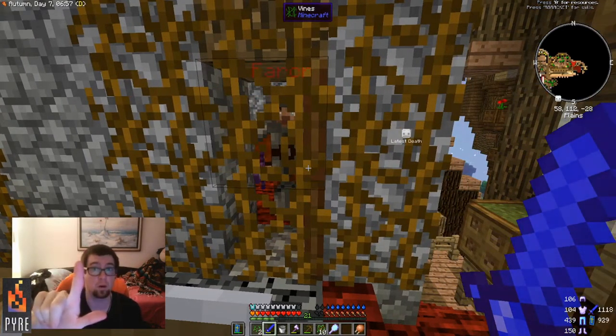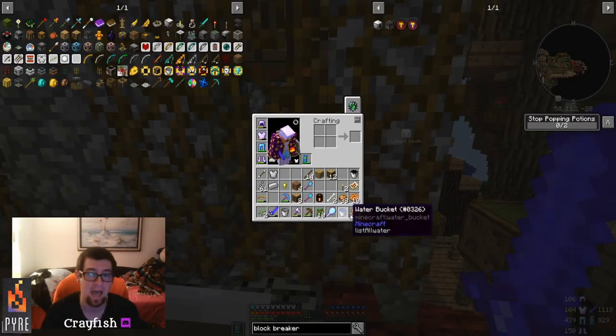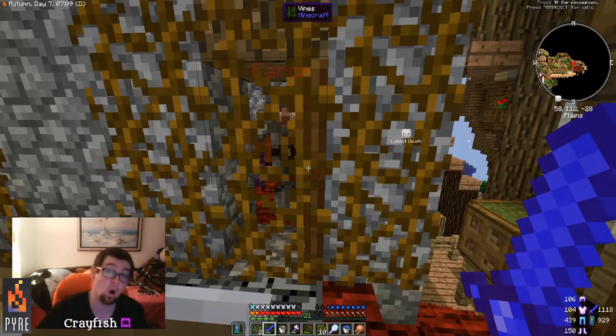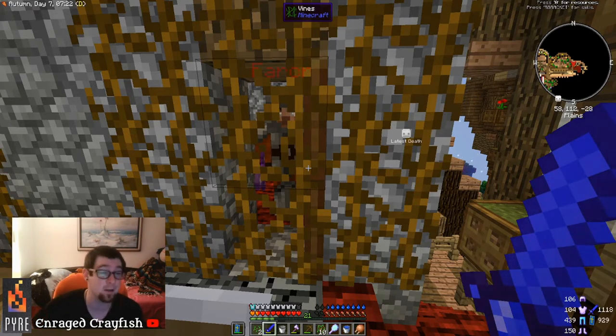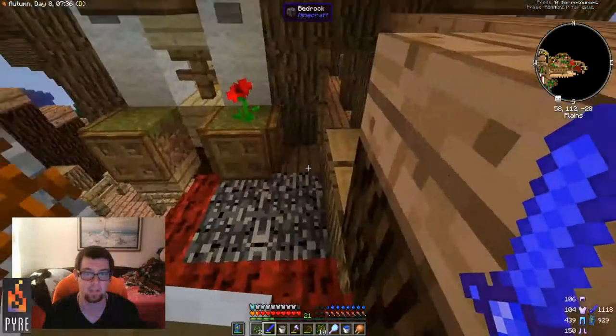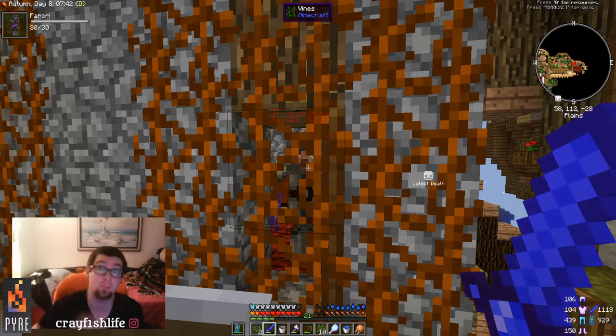Tip number two: always have a water bucket on you, because your thirst bar is not your friend — it can become a foe very quickly. Nobody likes dying from dehydration. A water bucket also helps you get down to or up to various locations.